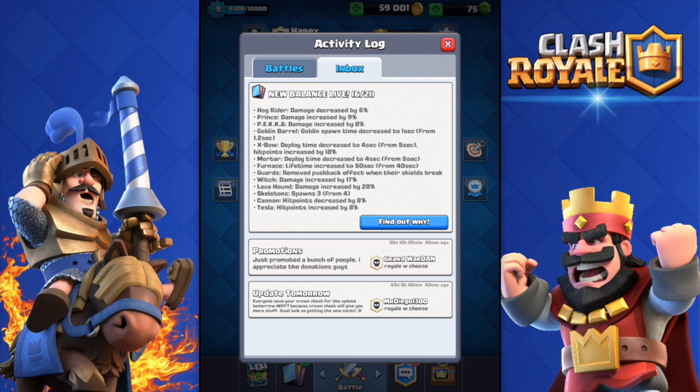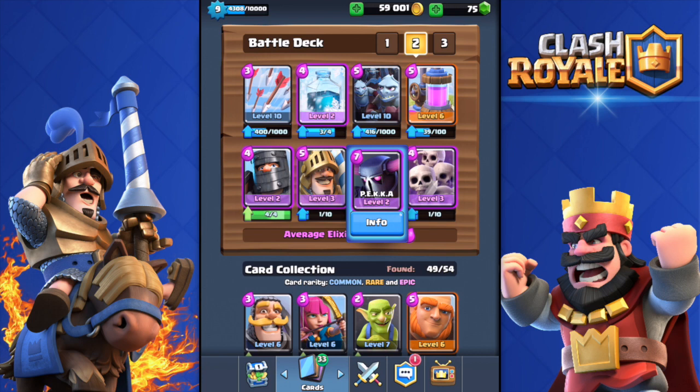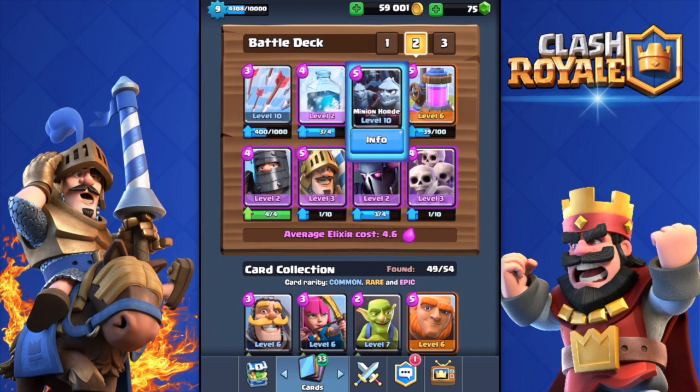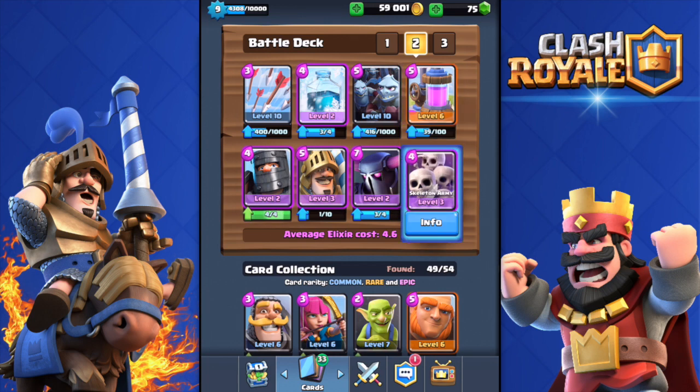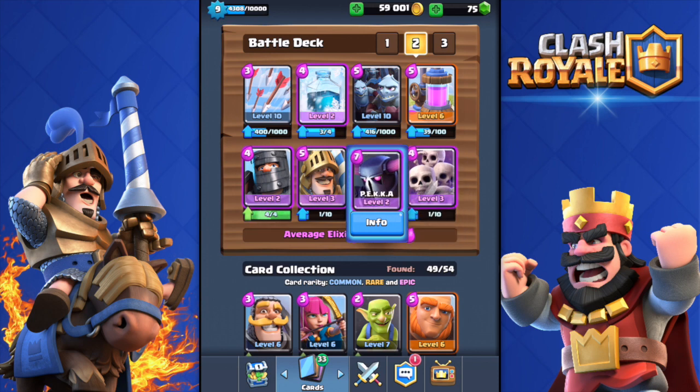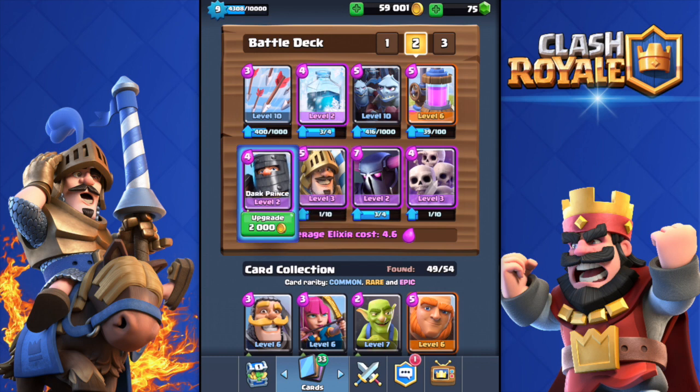Mostly Prince and double Prince, and that's why today we're gonna use this deck: Arrows, Freeze, Minion Horde — I love the Minion Horde — Elixir Collector, because this deck is a pretty expensive one at 4.6 average elixir. Skeleton Army to counter Royal Giants, maybe a Hog Rider. Of course, PEKKA, Prince, and Dark Prince — the three main troops of this deck.